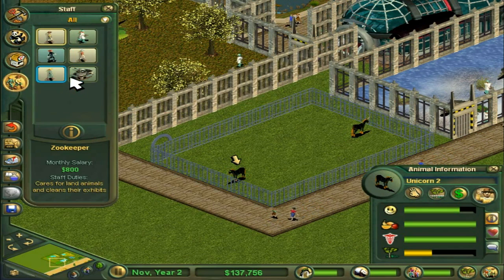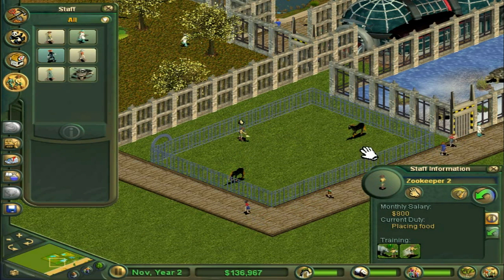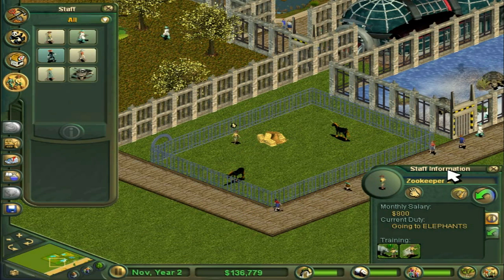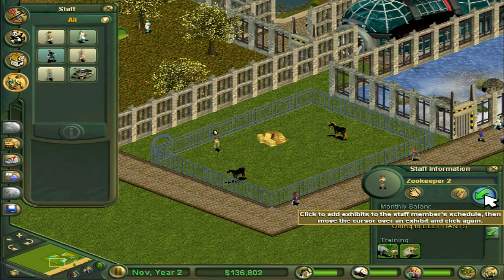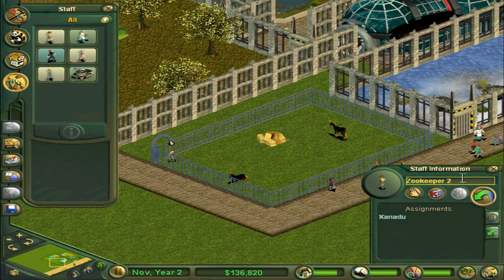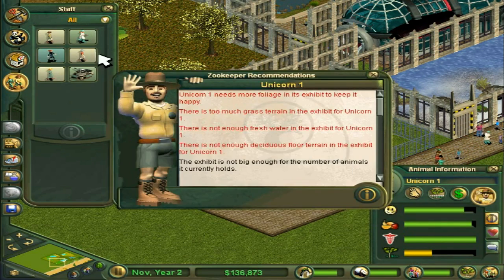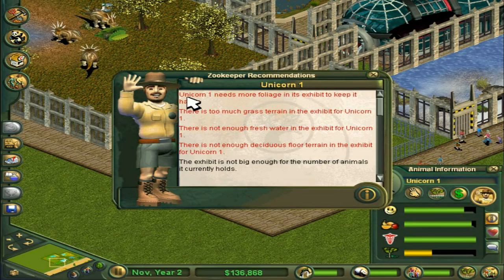Alright, I need to get a move on with the exhibit. We need a zookeeper! How many zookeepers can say they run the unicorn exhibit? The unicorn exhibit! You are very lucky right now! So what do we have to do here? More foliage! There's too much grass, not enough fresh water, and there's not enough deciduous floor. And it's not big enough for the number of animals.